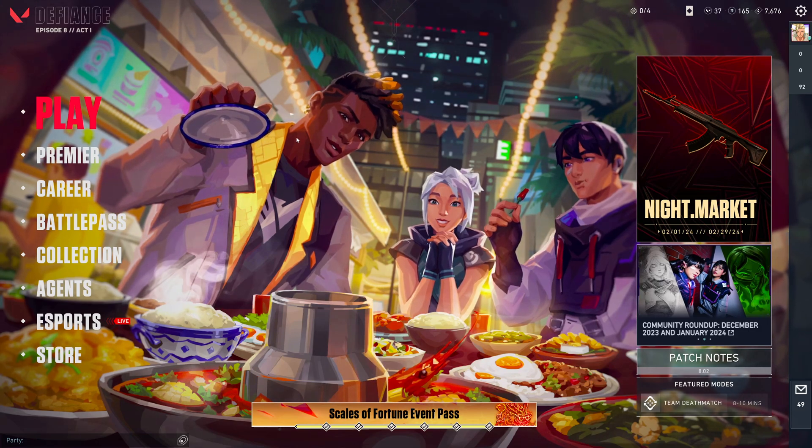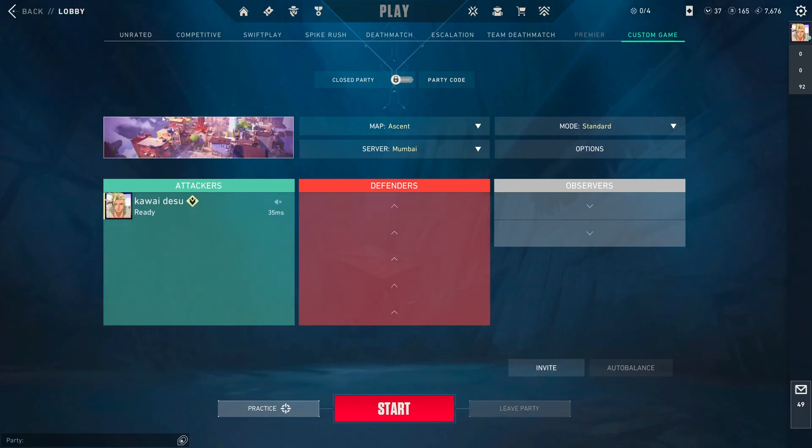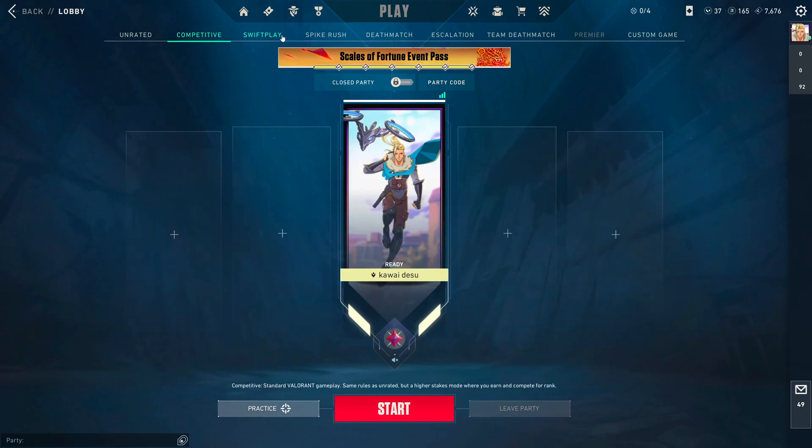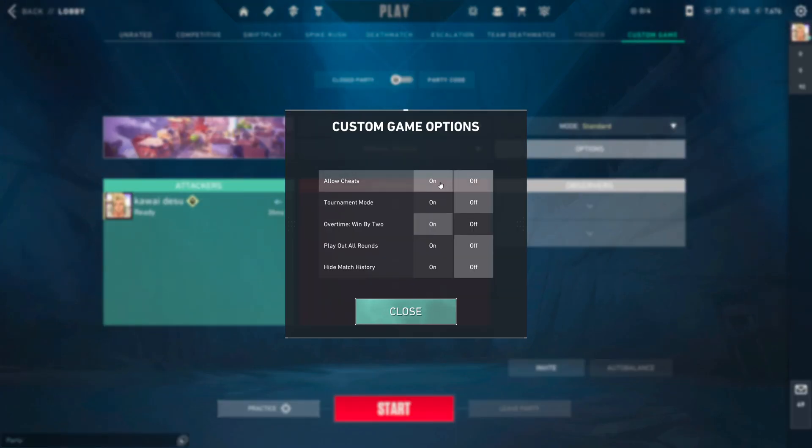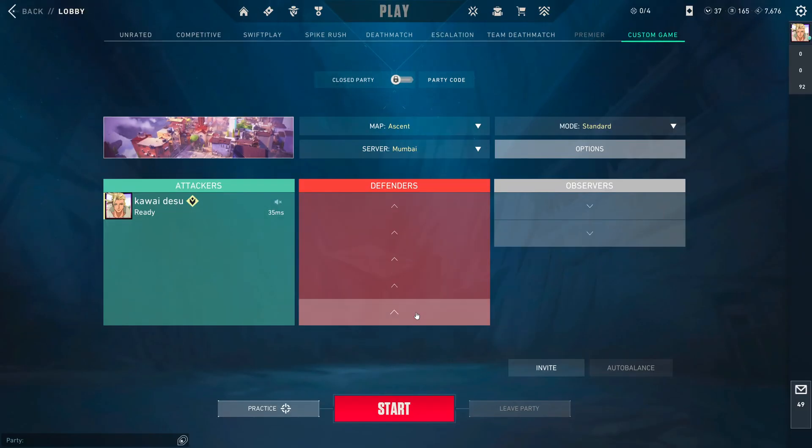Once you're in game, you're going to press Play and after that on this panel you're going to press Custom Game. After that you're going to press on Options, and if Allow Cheats is off, set it to on. Then you're going to close it and select the map you want to practice.